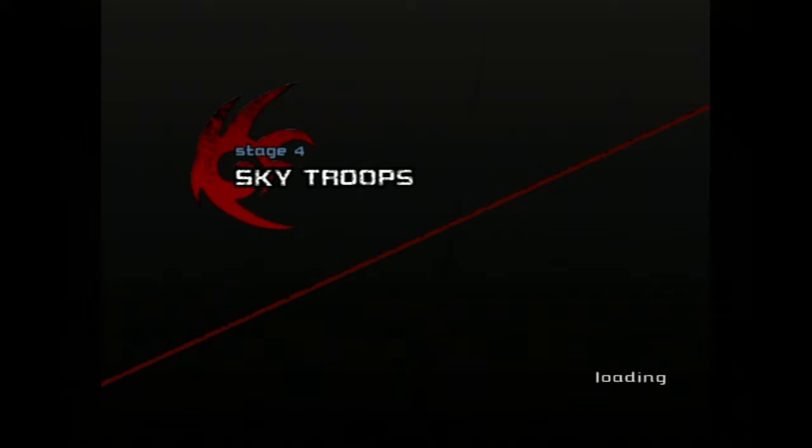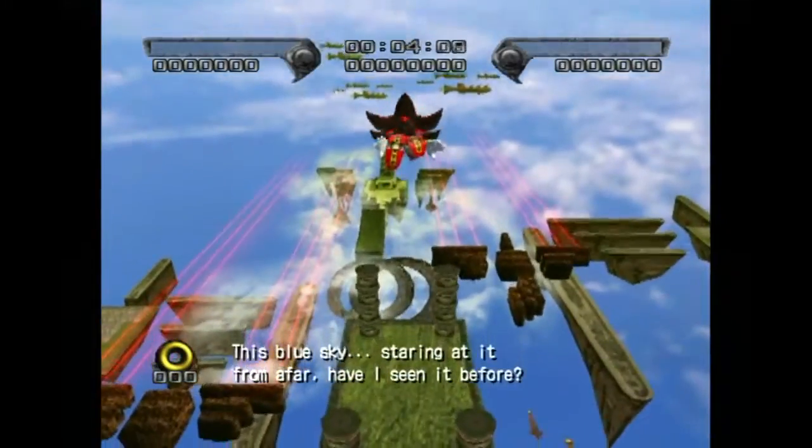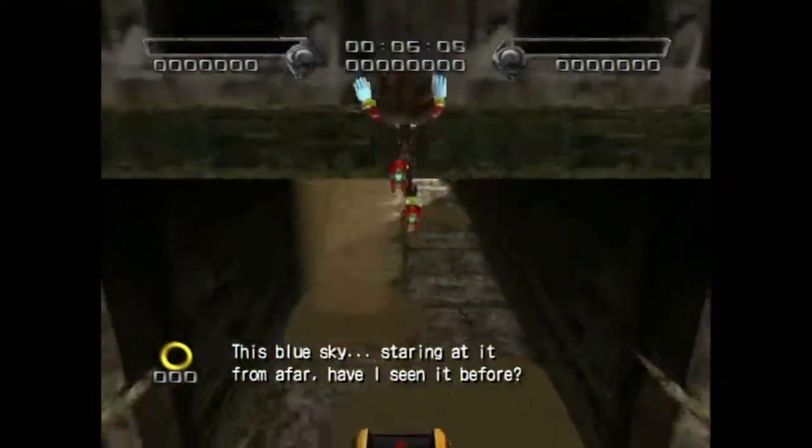The next level is Sky Troops. Just like with the other levels, we'll be completing the normal mission. To do so, we'll also be acquiring hero points as fast as possible to use the Chaos Control Glitch as fast as possible.